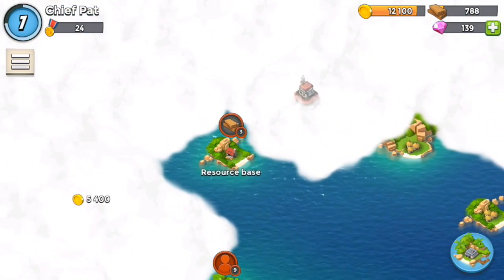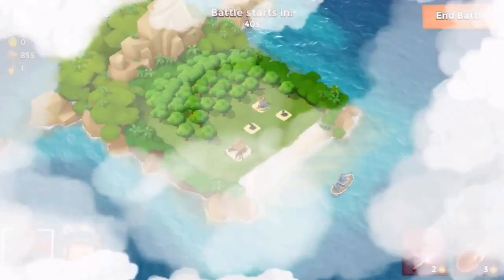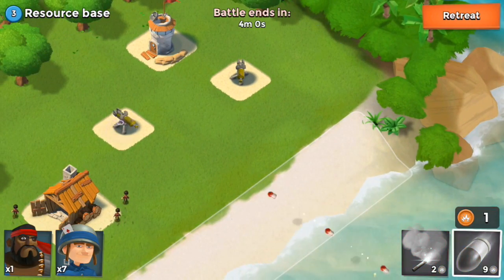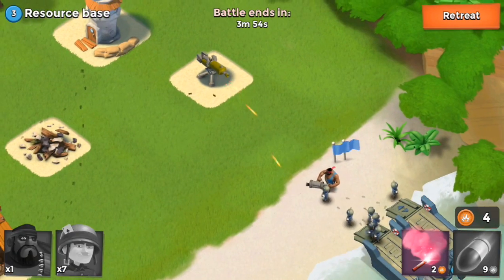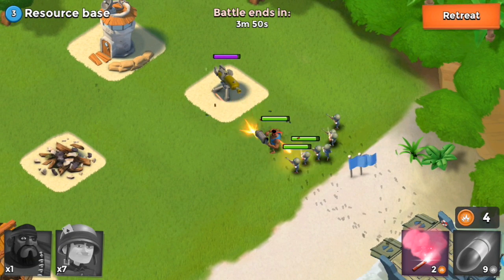Looking at the map right now, we do have those two player versus player bases with real life people, but first I'm going to attack this resource base — I think this is the first resource base we've ever attacked. A resource base is similar to a regular computer-controlled base, but instead of giving you gold, it gives you other resources. This one is a wood resource base, and after I destroy it and control it, I'm going to get wood every hour.